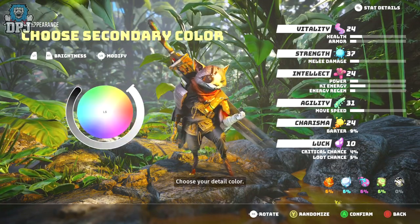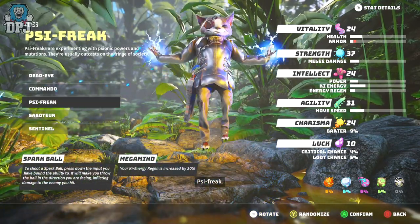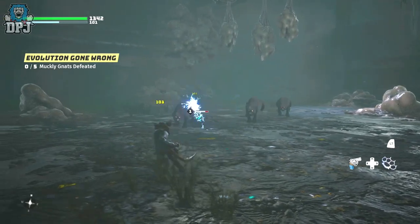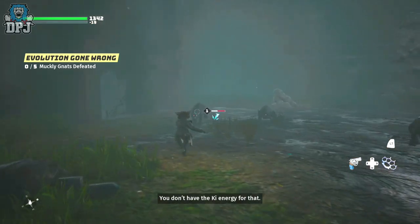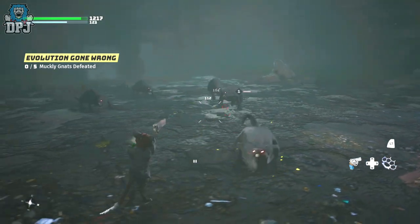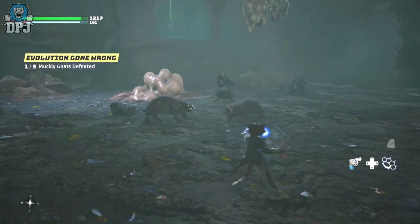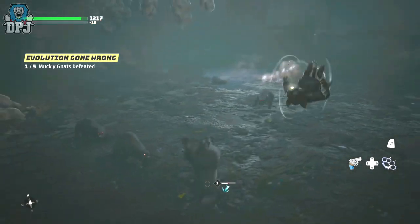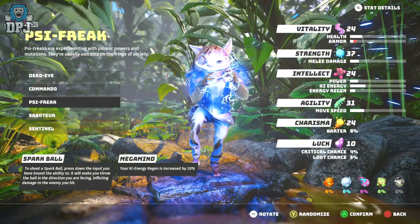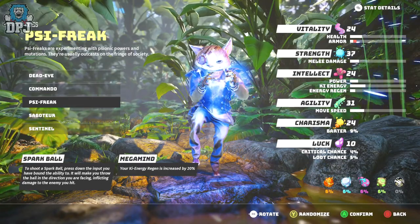Onto the class — I've used every one of these for a decent period of time. I actually started out with the one I think most people will be drawn to, and that is the PSI Freak. It's the obvious choice because of how cool it looks. However, the spark ball is a complete waste — you will quickly unlock and equip way better abilities and forget about it. You're then left with nothing actually beneficial from this class. Abilities feel weaker compared to melee weapons and guns.